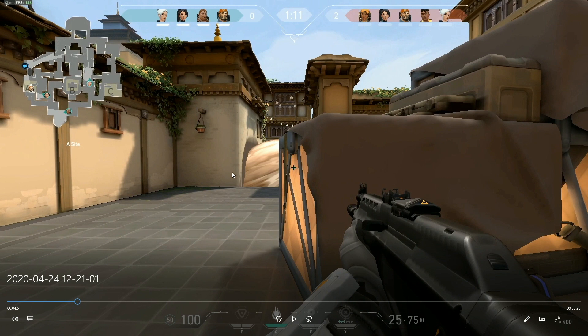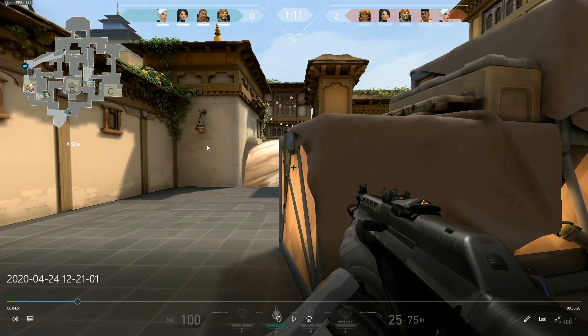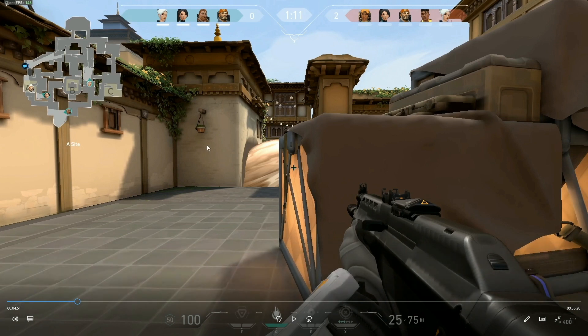You can always re-smoke if it goes down. Since you have teammates coming in — you have Sage coming there — you don't want to stay that close to her because you're practically holding the same angle. If an enemy aims at her and sees you, they can easily just flick and get you. But if you move to the corner here, you have a crossfire with your teammates coming in for the retake. The likelihood of enemies not checking properly is very, very high.